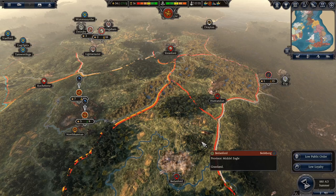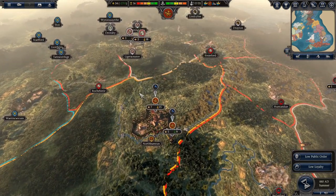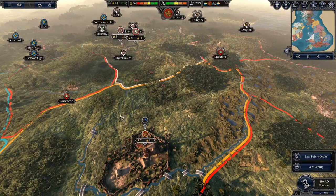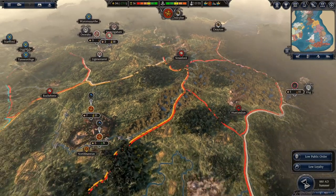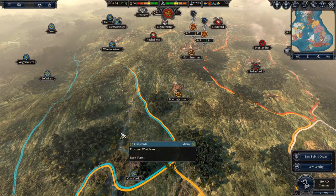What's up guys and welcome back. We're here with another part of our Thrones of Britannia campaign playing as Wessiax, or Wessex as it's more commonly known. In the last episode we took Northampton and had a huge battle there which we won decisively against one of the Viking factions.